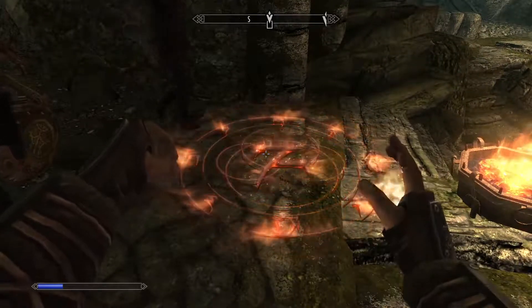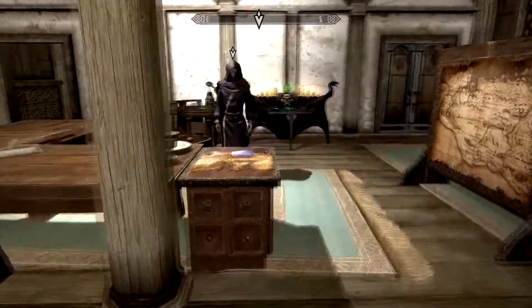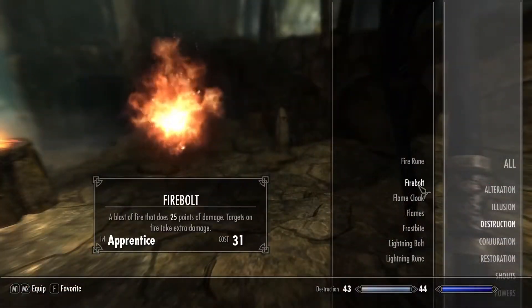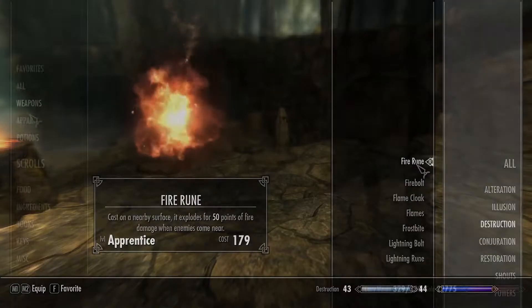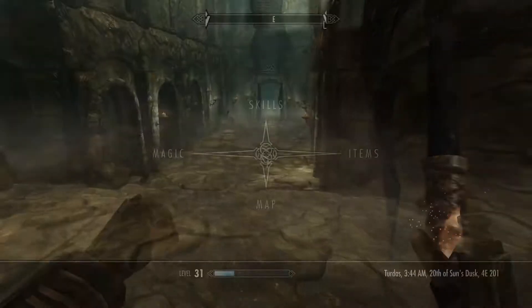Skyrim's Fire Rune spell has a secret use, making killing Draugr significantly easier. The spell is acquired from many places, including the Jarl's Wizards. Because it's an apprentice level destruction spell, throw in some gear to increase your total magicka, like the Mage's Circlet, to cast it if your magicka is too low.